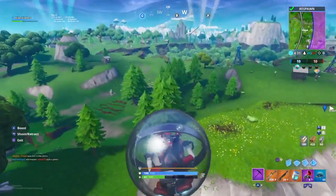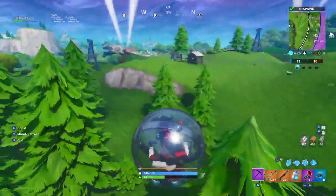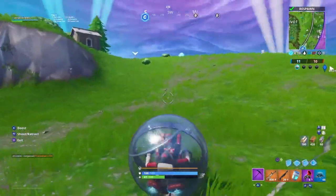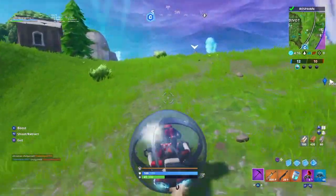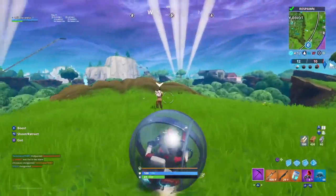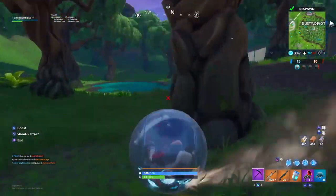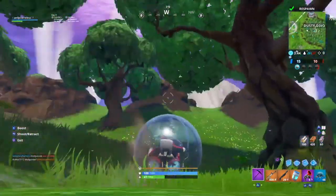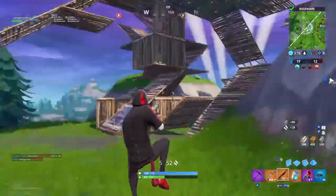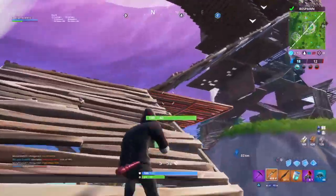Quick, before I lose all my health and potentially die — run! You can do a lot of stuff with these hamster balls. I got some things planned with it — I think you guys might like it. Since we're close to the middle of the circle, we should try and get some kills. Going up here — nothing here — got some action going on. I wish I had an SMG, but we're just gonna roll with it.